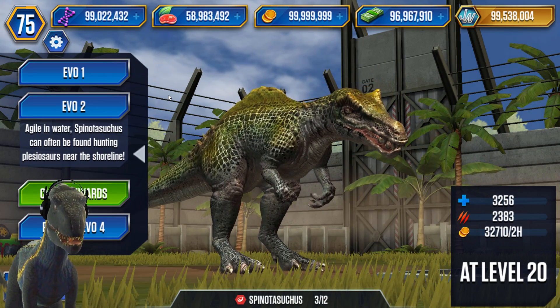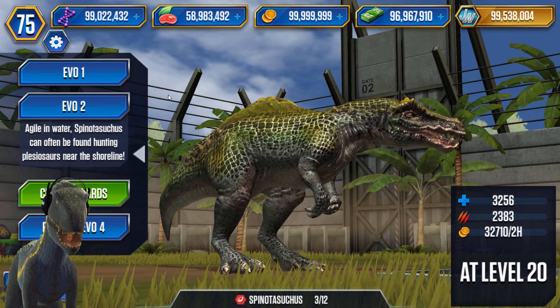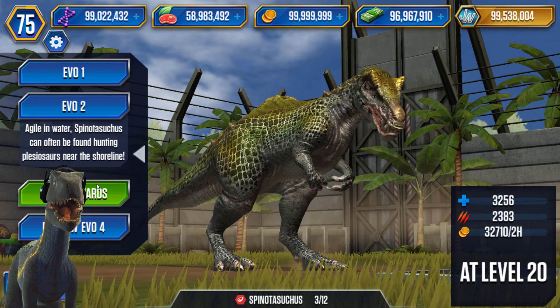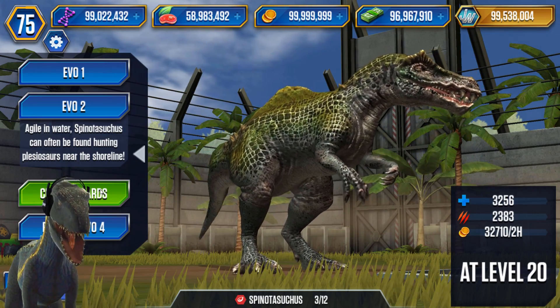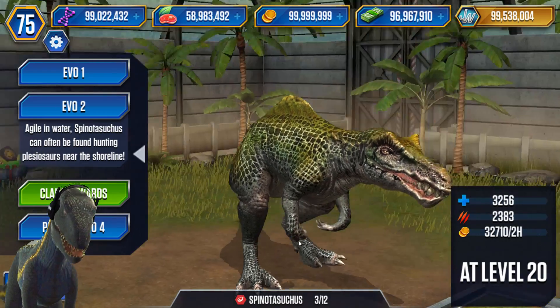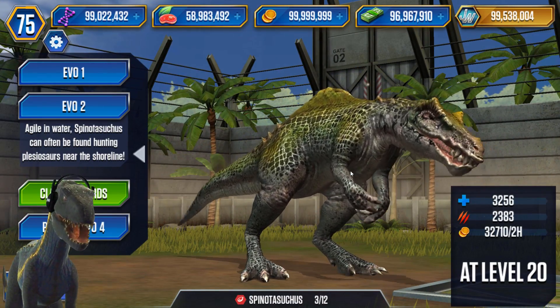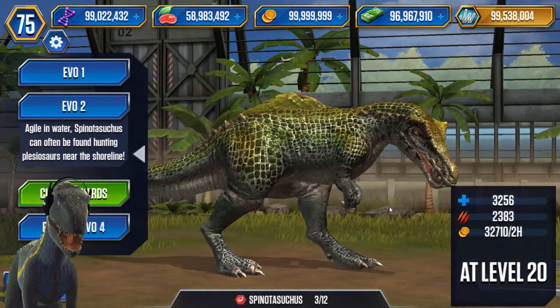Evolution 2 description says: 'Agile in water, Spinotasuchus can often be found hunting near the shoreline.' The sharpness actually increased when you have it at the second evolution, aka level 20.